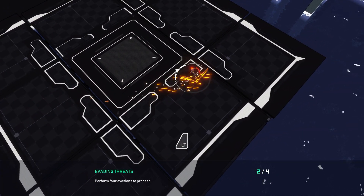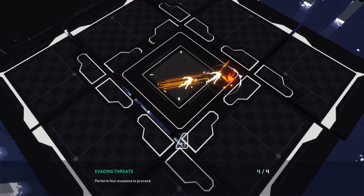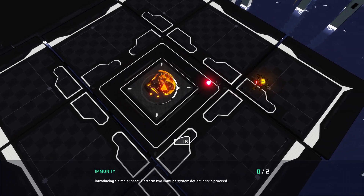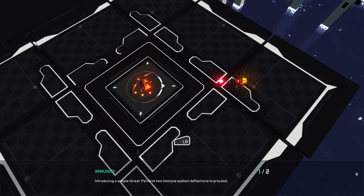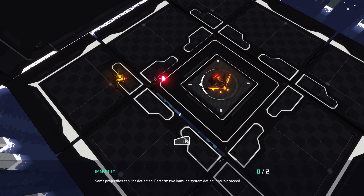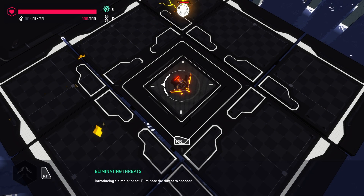Evading threats with left trigger. I've got a limited amount of dashes shown by those diamonds there. Immunity — introducing a simple threat — perform two immune system deflections. I have to hit them. Some projectiles can't be deflected. Yellow can't be deflected, red can. Did the eye glow yellow too, or did it just shoot yellow?